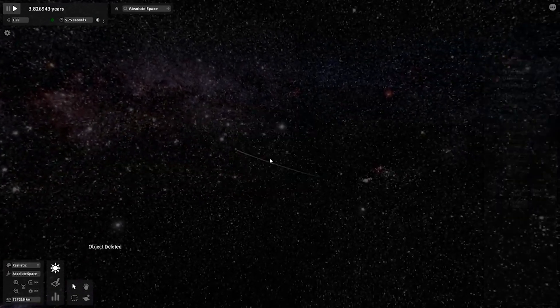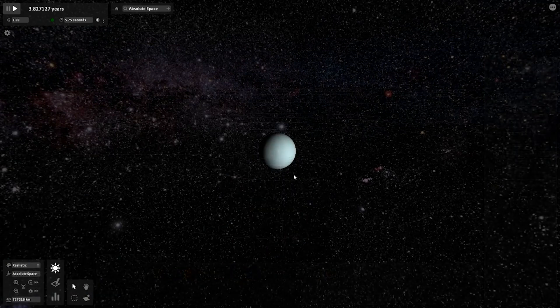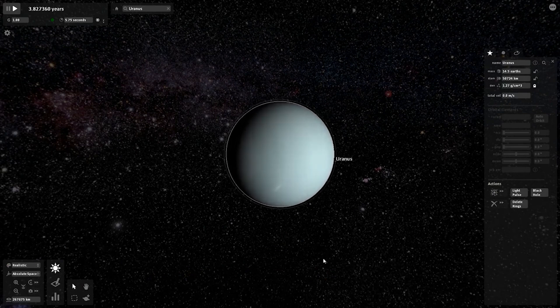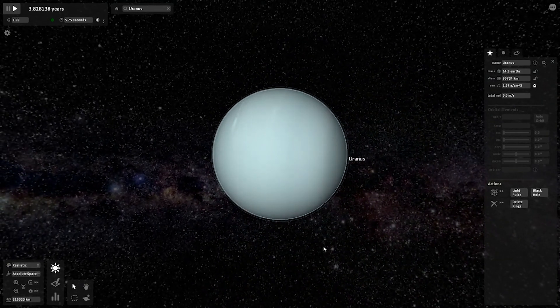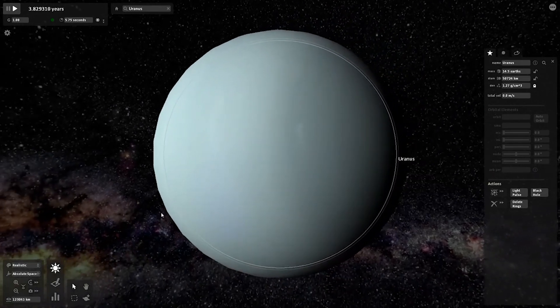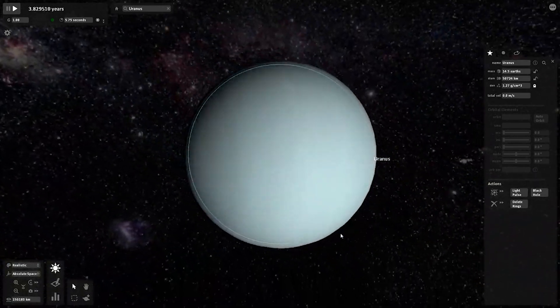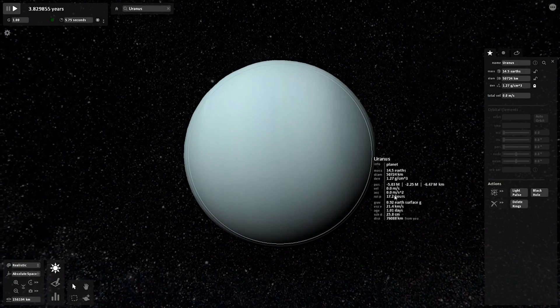Now Uranus — this has always been discussed in the current game. In the original game, Uranus looks completely spot on: its proper pale, bland appearance — which is how it should be. In Universe Sandbox 2, Uranus was way too vibrant blue for a long time, but here it has the correct pale color. Uranus gets a big thumbs up in this version. You can right-click for all its information, which is a nice feature.